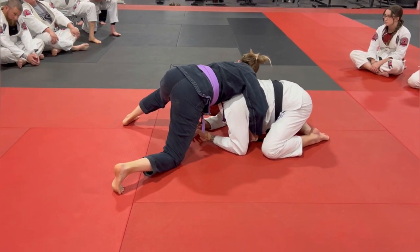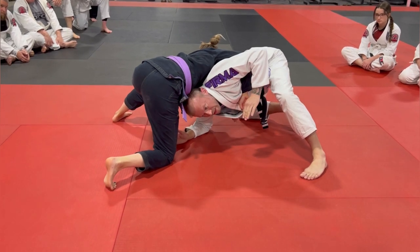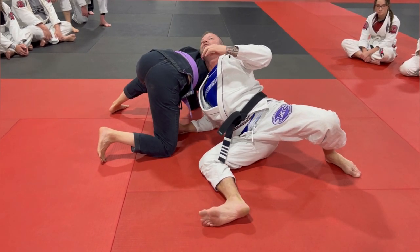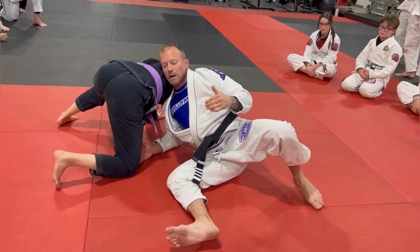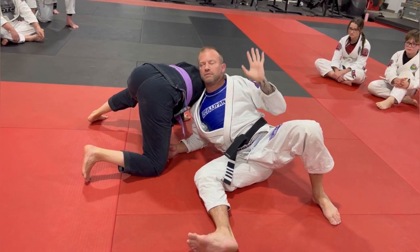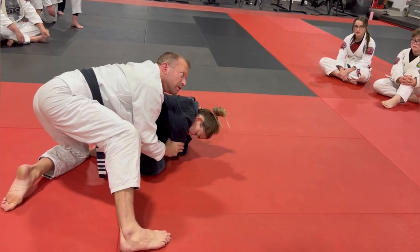Whenever I'm doing any kind of move, I want to begin with the end in mind — like writing a story. As I go: I post, I wing. I want to feel the back of my head — or at least my ear — touch her back. If she has weight on me, it should pitch her forward when I do that. Then I turn the corner. It's not 180, it's 90 plus 90. When I get here, I turn out, then turn back, and I wind up on her back.